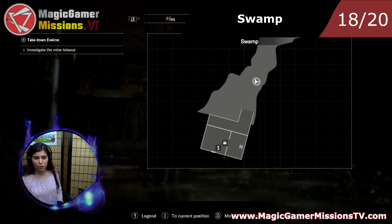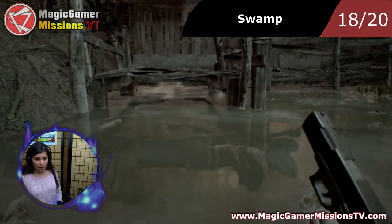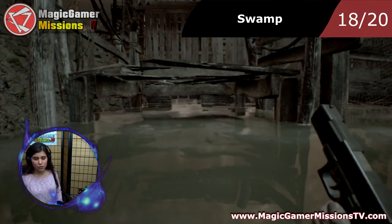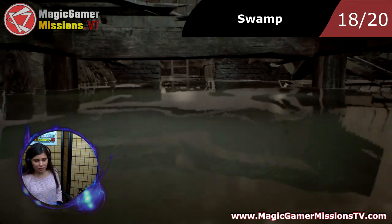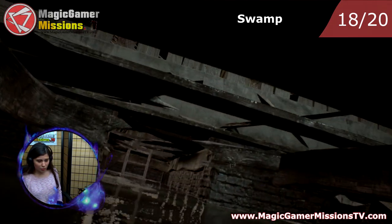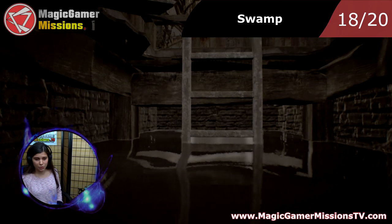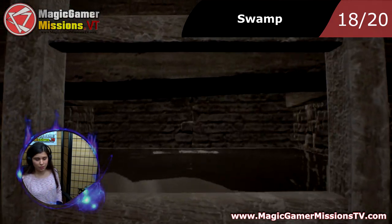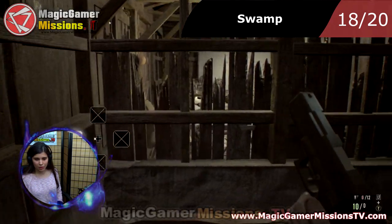Now we are in the swamp. I'm going to show you where location 18 is. This is after Ethan gets out of the boat and Mia gave him a tissue sample, and she got stuck with Evelyn in a room. We need to go through this part and go through that ladder. I'm going to use the gun again to shoot it — it's just right there.